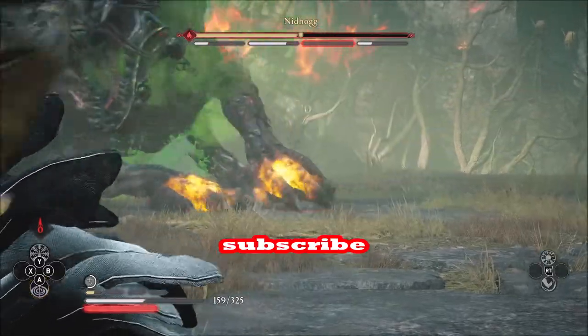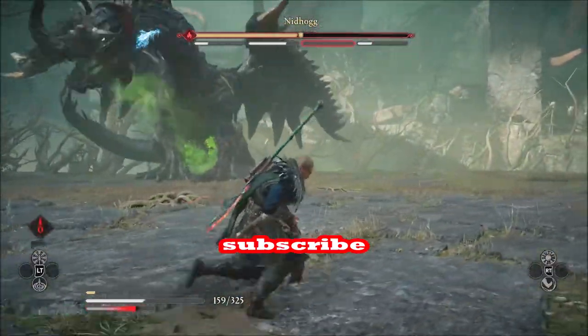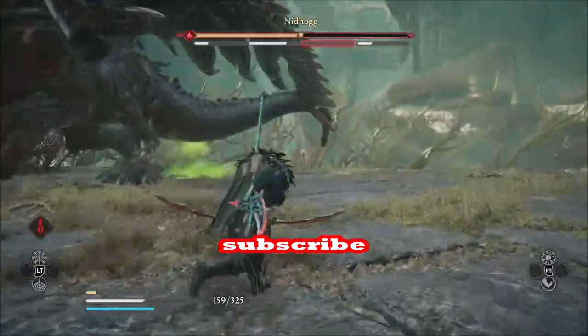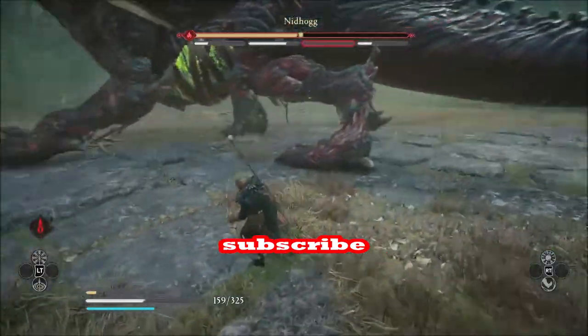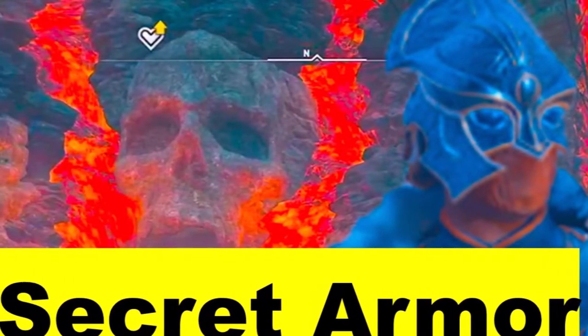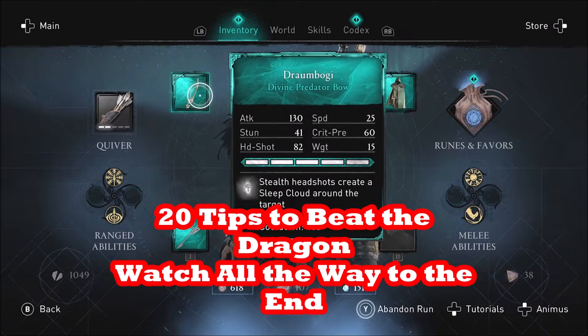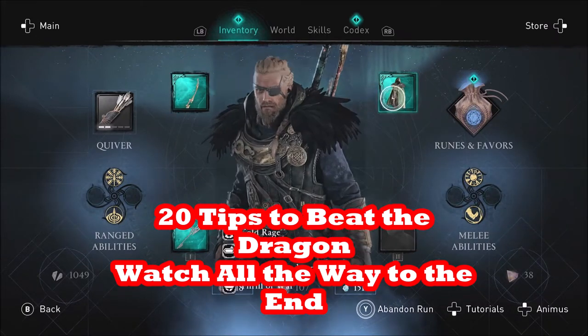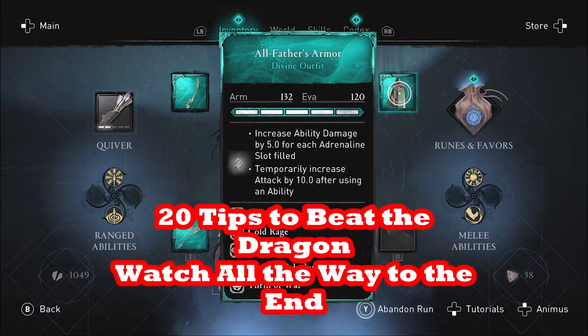The really difficult boss fight that stops a lot of people in Forgotten Saga is the Nidhogg boss fight. There's a secret armor set you may want to pick up — check out that video, links in the video and description. I have a different build here — I'm using the All Fathers set.